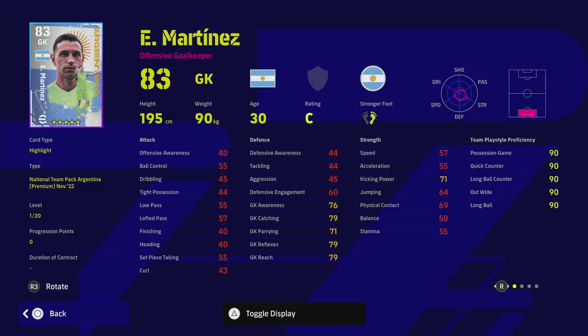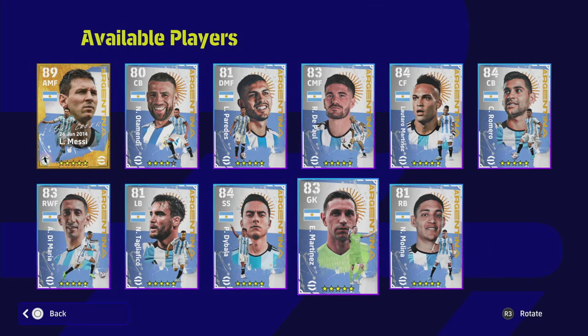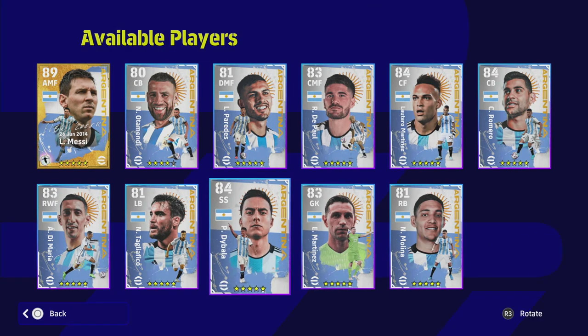Next up we've got goalkeeper Martinez - fairly bog standard, don't need to spend too much time on him. If you don't have one of the top five goalkeepers in the game, you probably need to upgrade. The way the game plays there are a lot of rebounds and interceptions, and even the best keepers like Oliver and Donnarumma are going to make mistakes. Martinez is probably going to be replaced quite easily.